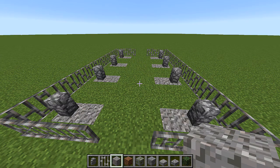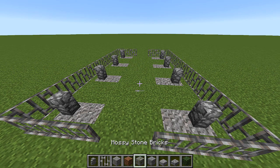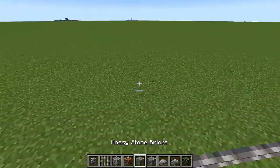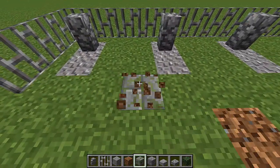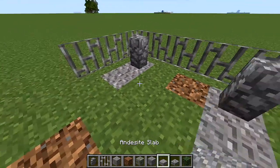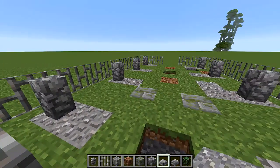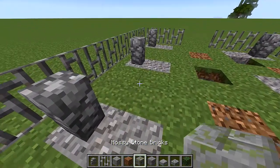Now it's time to go crazy with the coarse dirt, the two kinds of stone bricks, and the two kinds of slabs. Place all kinds of random blocks around the place inside the walls. Don't go too much outside — maybe a couple outside here and there, but mostly inside. Use your slabs to go lower into the ground on some of them. You can have some slabs that are double stacked, or down one. Do all different kinds of cool things, but make sure you don't just do it one specific kind of way.